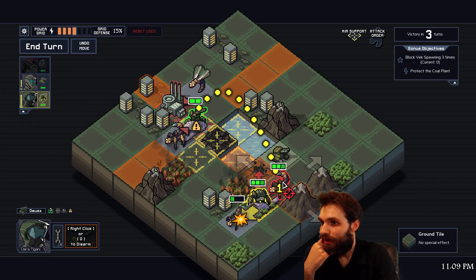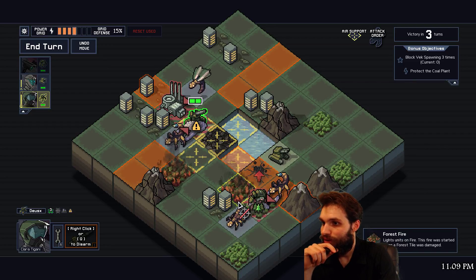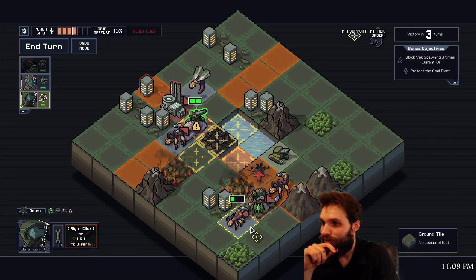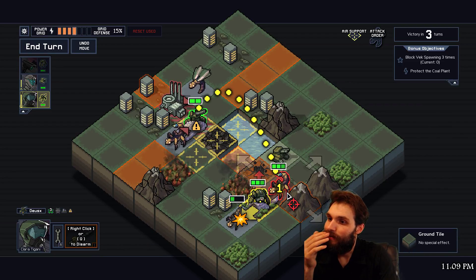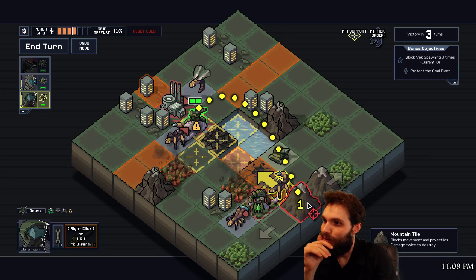We could also block the spawn and save ourselves one damage, but I think even though we won't get the objective, that might actually be better. We're not saving fire damage anyway, so yeah - I think this is actually fine. This was stylish - I think this is better.